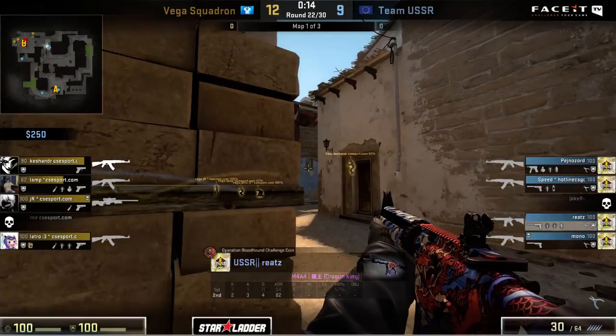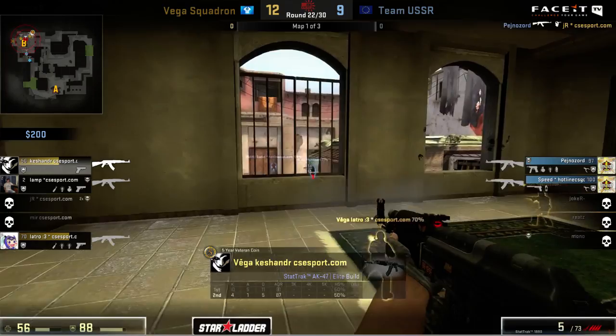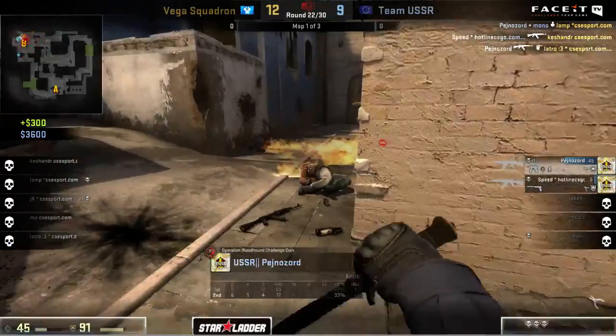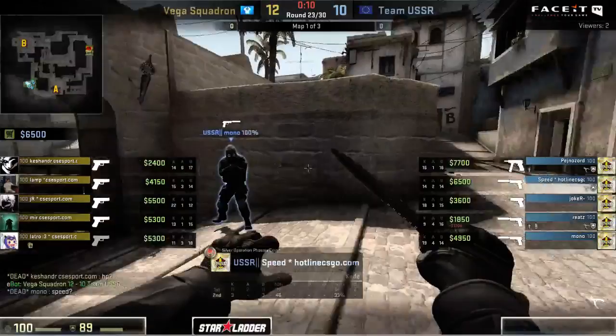You don't have anybody in the site itself - the closest player is Reitz sitting over here inside the ladder room. So as this take begins, it's free - they're going to get control. They will keep a lot of players alive for the retake, however, and this is something that previously Team USSR have had a lot of trouble doing. The take has either just gone so swiftly and thankfully Vega Squadron has chosen the correct site. But now they get a couple more live ready for the retake. Unfortunately as soon as I say this, we see two getting executed - Pejnazord is going to be able to find another one over on JR.